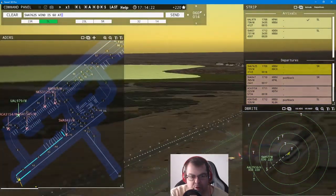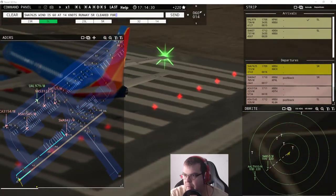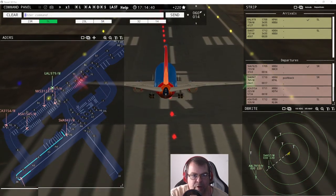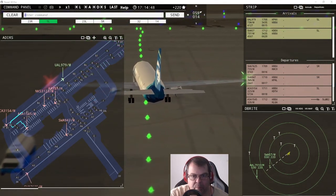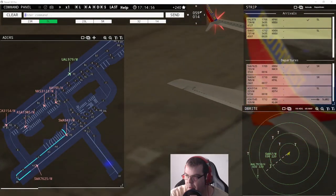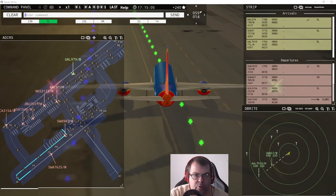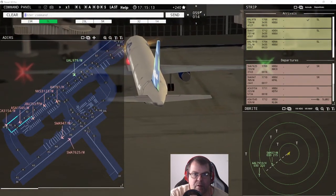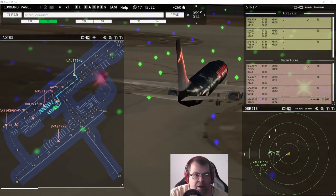Alaska 1545 requests taxi, runway five left at Bravo 2. Southwest 9047 requests taxi runway five right — continue taxi. JetBlue 7531, pushback approved, expect runway five left. United 9079, taxi to terminal via Foxtrot. Air Canada 3154, wind 59 at 14 knots, runway five left, cleared for takeoff.